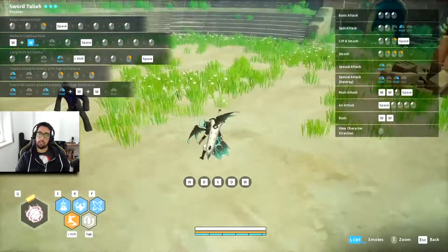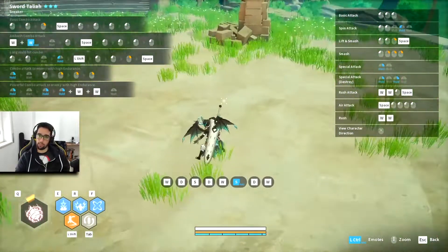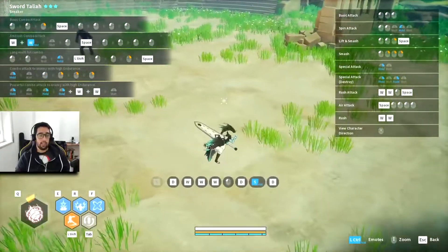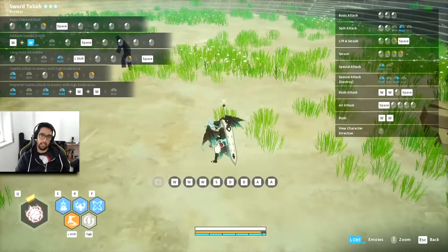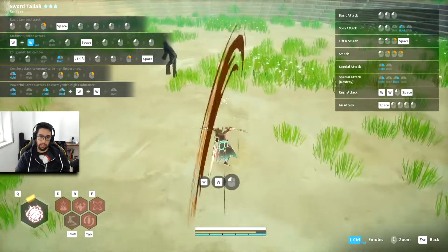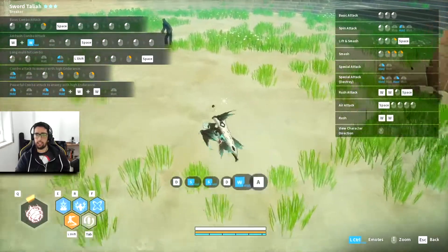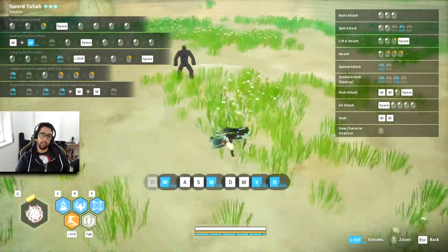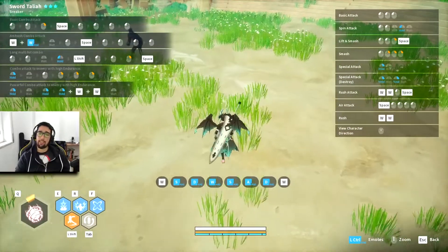What you want to start by doing is learn how to do the double LMB that everyone speaks so much about on sword. All you have to do is double tap W really fast — or S, A, any of the directional keys — and then left click. So you double tap then left click. This will give you an initiating knock-up, and this knock-up can be followed to start a combo.